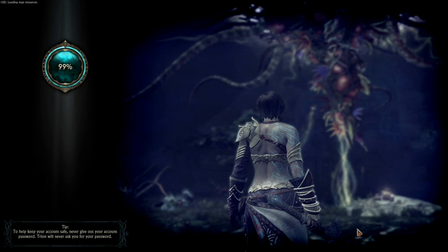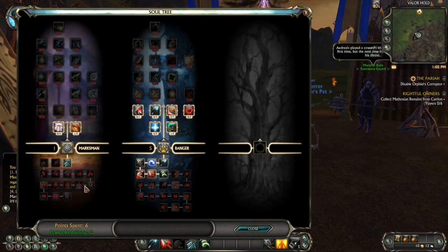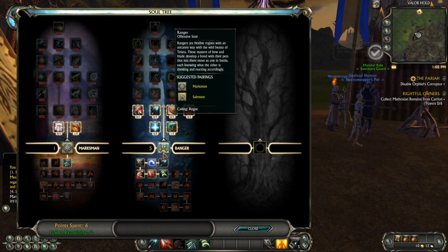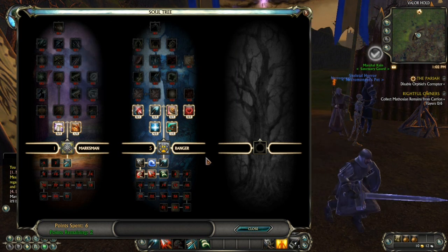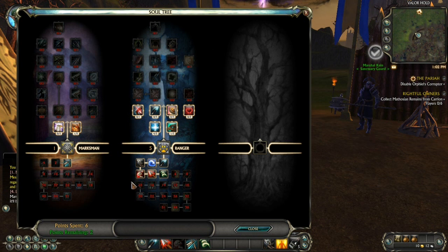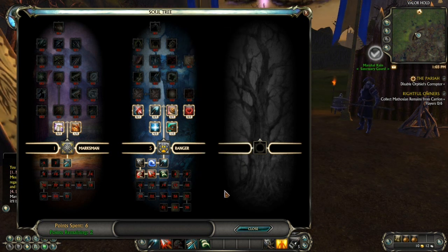So right now I'm a Ranger slash Marksman, and I have one more tree I can get. So this is what's so great about this. Here's your main class — this is right now what I'm working on and I'll probably start putting points in here later. But the thing I like is not only as you add points up in here, these start to get unlocked down here, which give you extra abilities and stuff like that. So you're not just a rogue — you can be a rogue in a whole bunch of other ways.